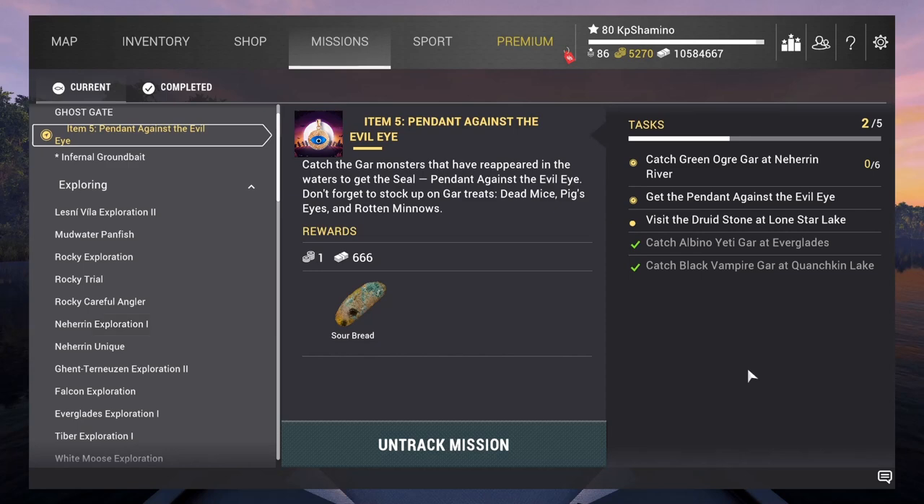Hello guys, KP Shamino here with a new video for Fishing Planet Halloween event 2022. We are now on mission item 5 - Pendant Against the Evil Eye. There are three guards we need to get: the vampire gar in Louisiana, the yeti gar in the Everglades, and the green ogre in Nethering River.